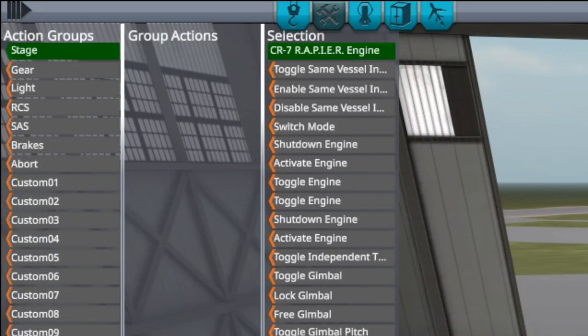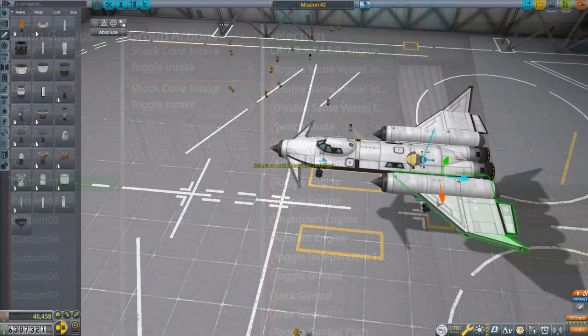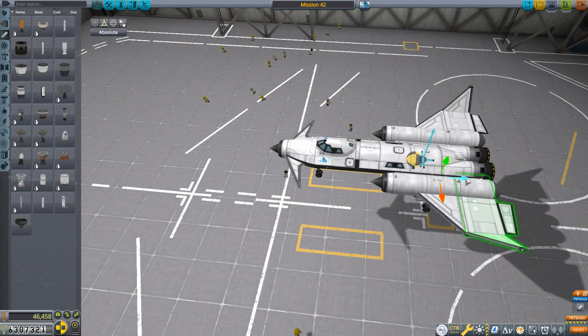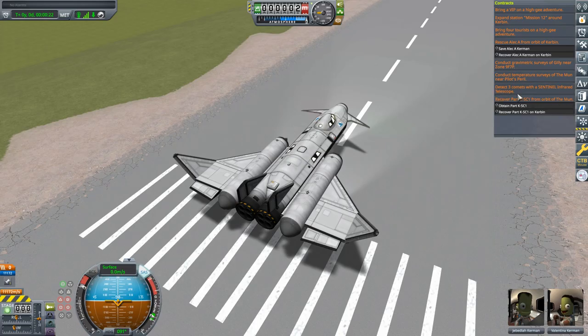I do have to reset my action group. With the Rapiers, what I want to do on action group 1 is not toggle the engine, but rather switch mode - the shock cones are already being toggled off with action group 1. Other than that, I just had to move the wings a little bit since we lost a lot of mass at the back, and this thing is ready to fly.